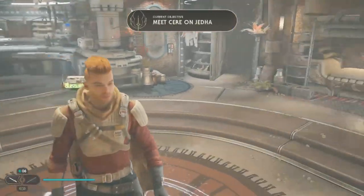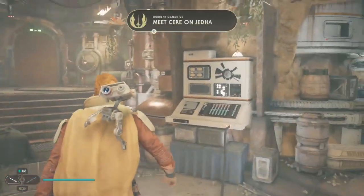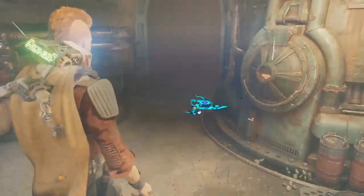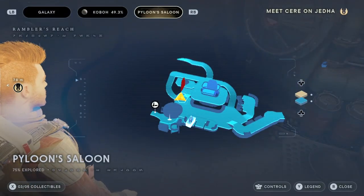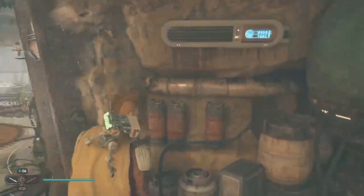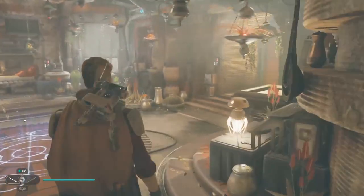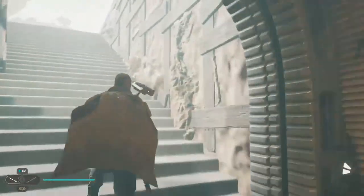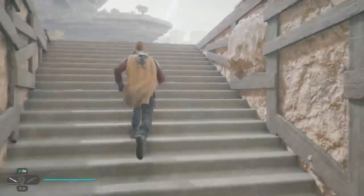Hey guys and welcome back to Jedi Survivor. My name is TwitchyPlayer, playing the role of Cal Kestis, and we are in the process of opening up — we can't see it inside the Piloon Saloon — opening up every single part of the map of Rambler's Reach, the town and the surrounding area that my good buddy and friend Grease is staying in.